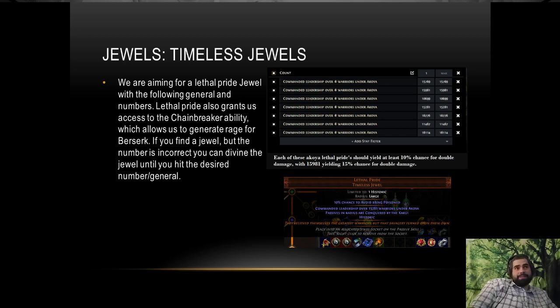I've included a list of seed numbers that we know of for Lethal Pride — there are probably more in existence. I think all of these should be at least 10% double damage. The seed 15981 gives 15% increased double damage based on our skill tree and where we put the jewel. If you've played an aura stacker, right above the Ranger start where the Charisma wheel is, slightly above that to the left there's a jewel socket — that's where you put your Lethal Pride, just under the Shadow start as well.